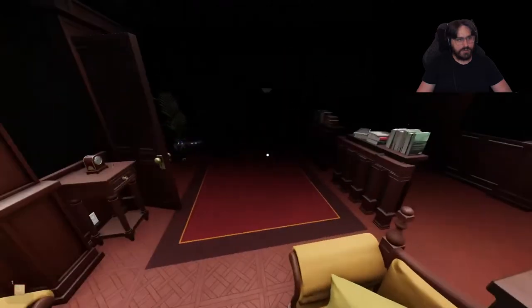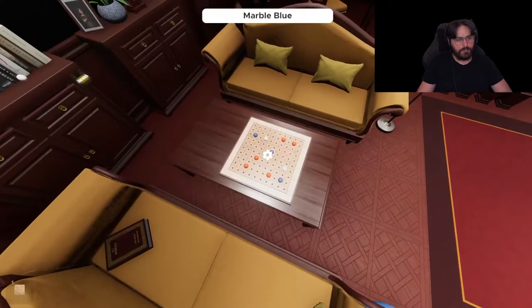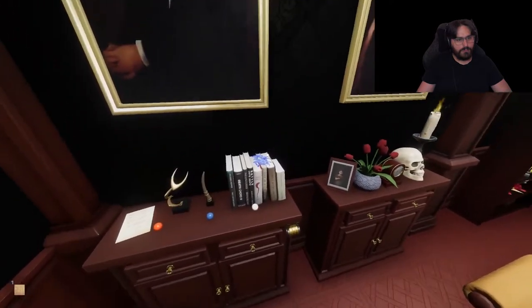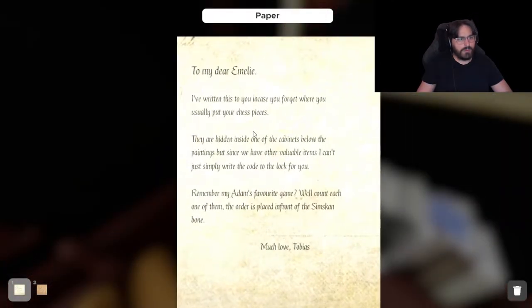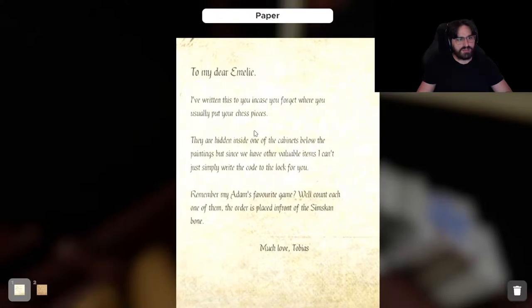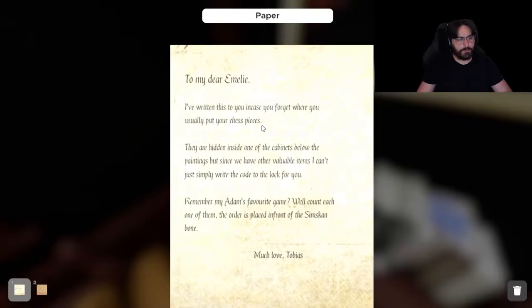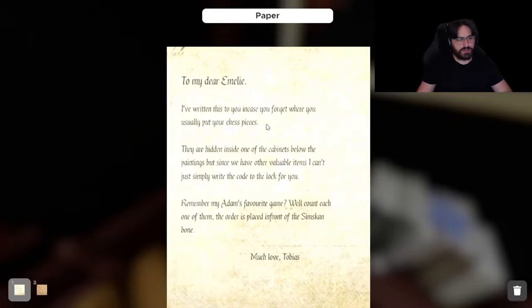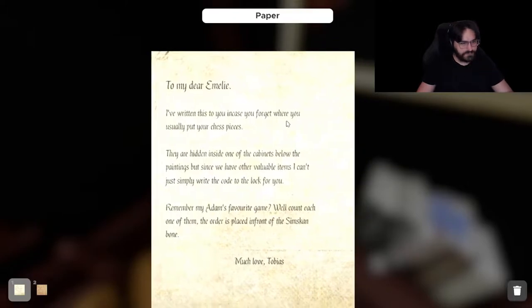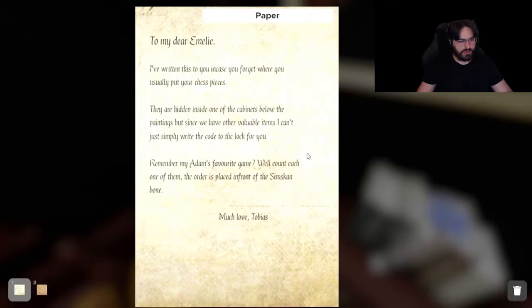It's all raining outside. I've written this to you in case you forget where you usually put your chess pieces. They're hidden inside one of the cabinets below the paintings. But since we have other valuable items, I can't simply write the code for you to unlock it. Remember Adam's favorite game — we'll count each one of them in order. The order is placed in front of the Cumsarian bone.